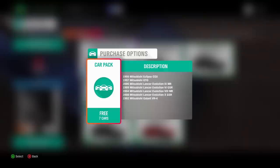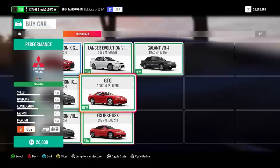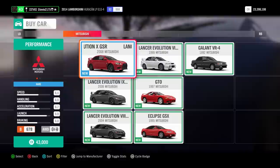Right here you're going to be able to see it — free. You do not need to have the CarPass, and you do not need to have a special edition of Forza Horizon 4. You just literally need to go into the DLC shop and get this car pack for free. So that is fantastic news. We got the Lancer Evo 10, Evo 9, Evo 8, Evo 6, GTO, the '95 Eclipse, and also the '92 Galant. A bunch of nice Mitsubishis.